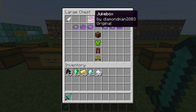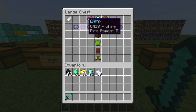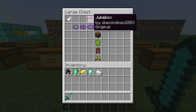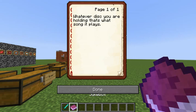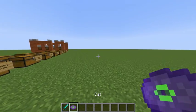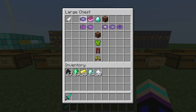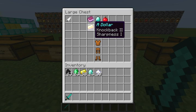Next, the pro classes — there's Jukebox. It is a pro class with Jump Level 1. Its icon is obviously a jukebox. It has Cat with Sharpness 5, Chirp with Sharpness 2, Mellohi with Fire Aspect 2 and Knockback 2, Smite 5, and Looting 3. Whatever disc you're holding, that's the song it plays — so if you're holding Cat, in the background it would actually play the Cat song.